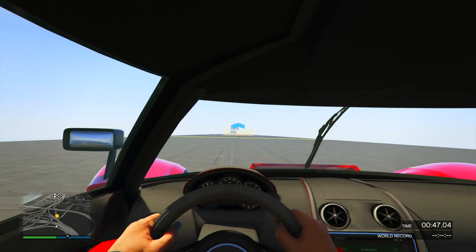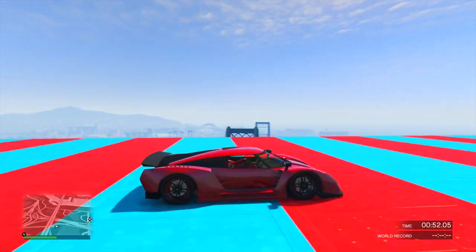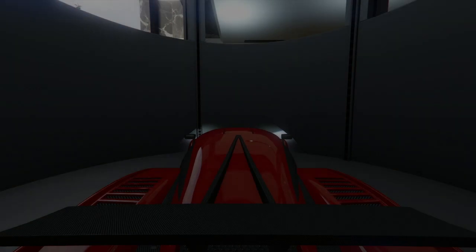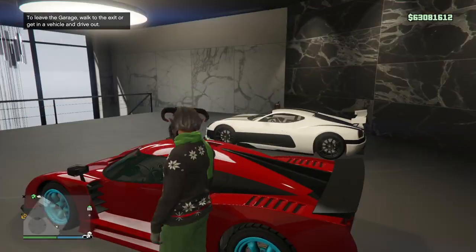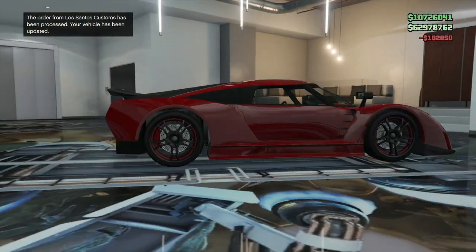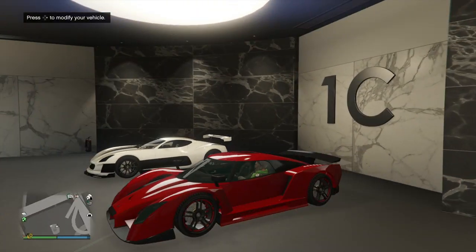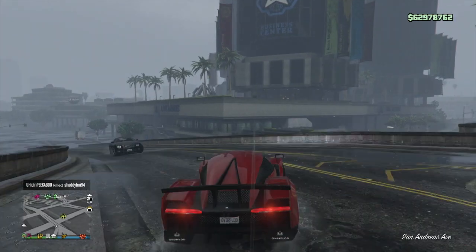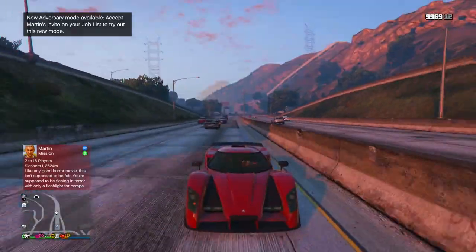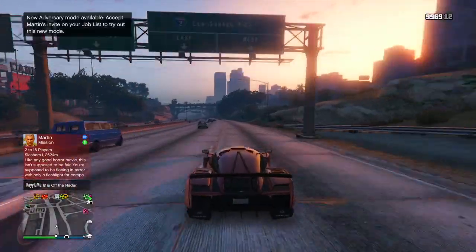And then the last thing that bugs me just a little bit — these are very minor things — is the fact that you can't change the stock wheels. The stock wheels have this beautiful design element where you can change the color of the ring around the outside by upgrading and updating the secondary color. However, the stock wheels are going to be that carbon fiber black no matter what you do. So even if you try the iFruit app trick, you won't be able to change the color of those stock wheels because they are permanently going to be that carbon fiber black. And on top of that, there isn't really another wheel like that in the game that has that nice color feature but also that design. So that's a little bit unfortunate.